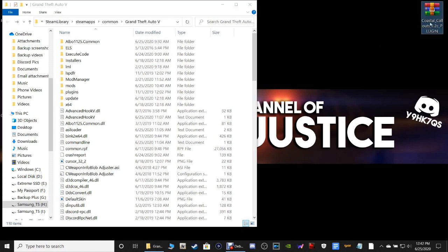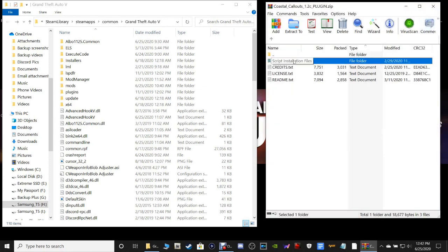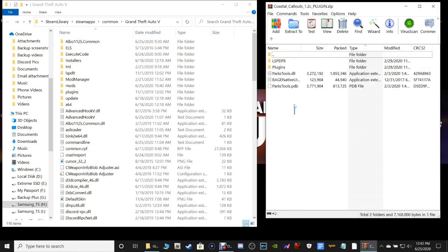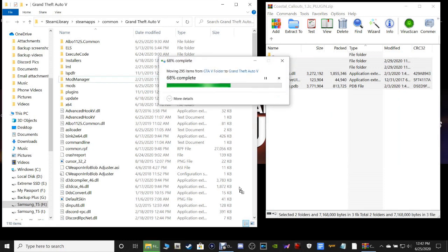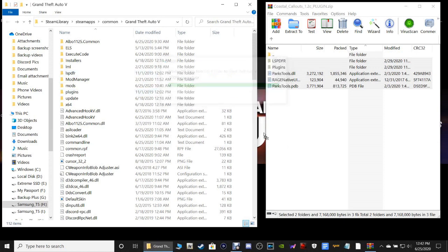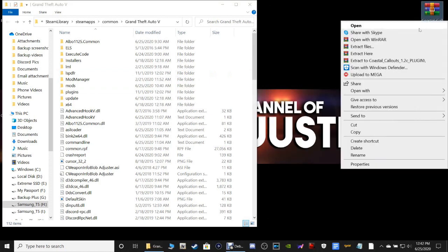One last thing — let's open up our Coastal Callouts plugin in WinRAR. Double-click on Script Installation and double-click on GTA 5 Folder. Highlight every single one of these right here. You're going to pull these into your main directory and drop them. If it asks you to replace files, go ahead and replace them. Close out of this. Get rid of that shortcut.